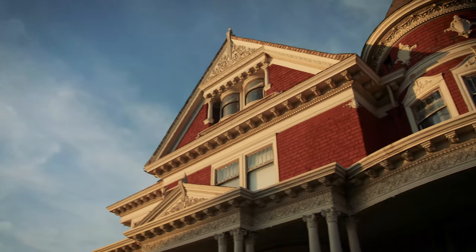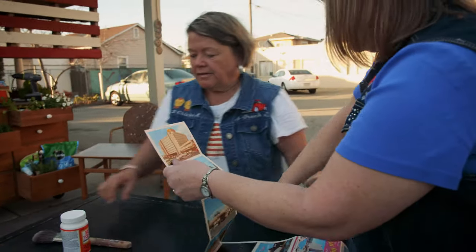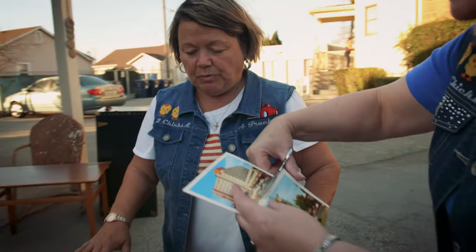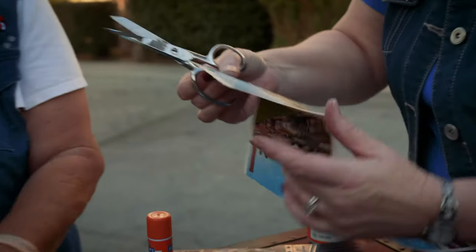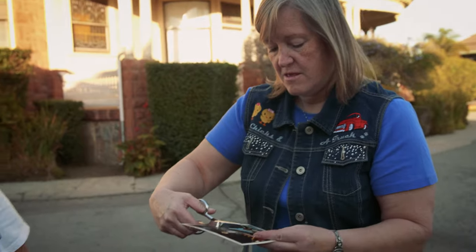We're going to go ahead and get the cards and we're going to decoupage them. Can we get the scissors? Dawn's going to cut out the postcards, all glue. We'll lay them out first. And since this is the front of the table, we want to go ahead and lay them out. Thank goodness it has all the names of the hotels. I'm sure my parents stayed in several of them.